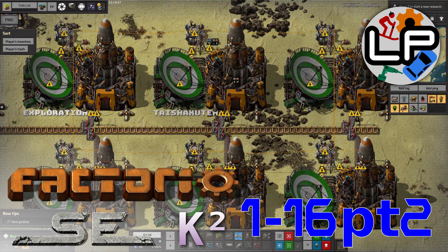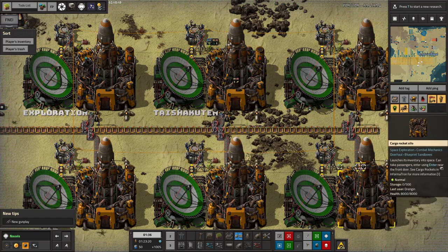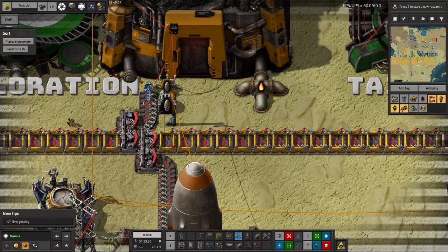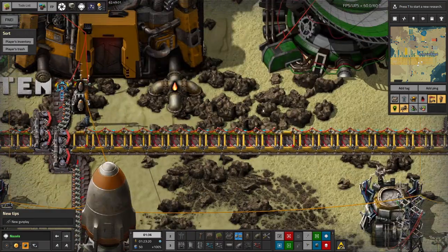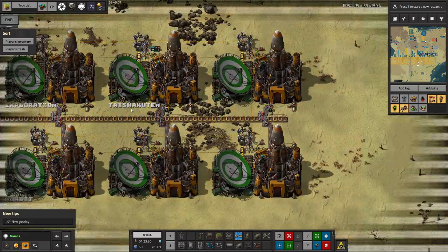Today we're going to look at what Mike and Mark have been up to in the last stream. Mike has been building up a spaceport area here — the idea is we have a series of rocket launch silos with cargo rockets, all fed by this belt that brings in rocket parts. At the moment we're using metal boxes with a couple of capsules to bring out the space capsules, but eventually we'll do this by blue chest.